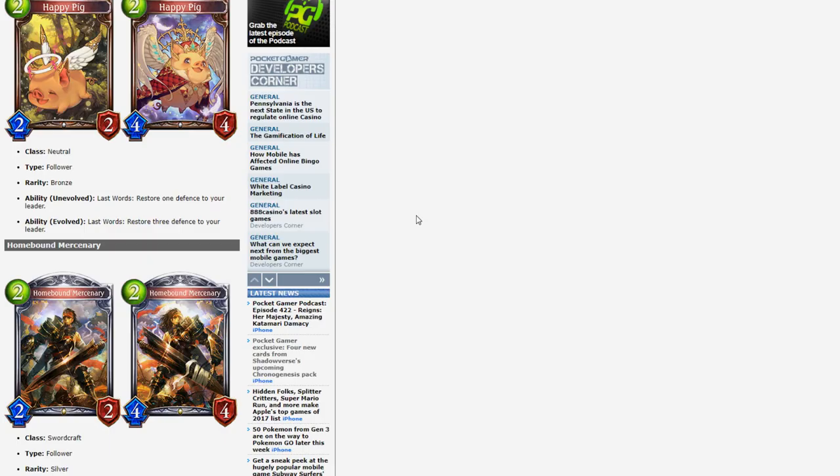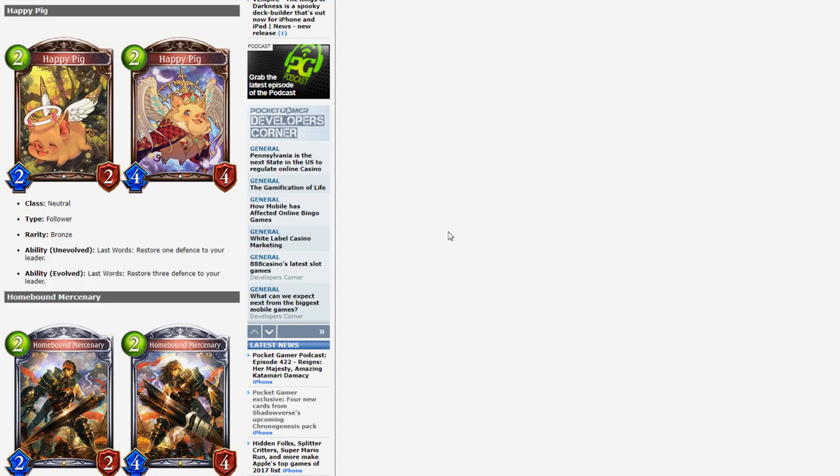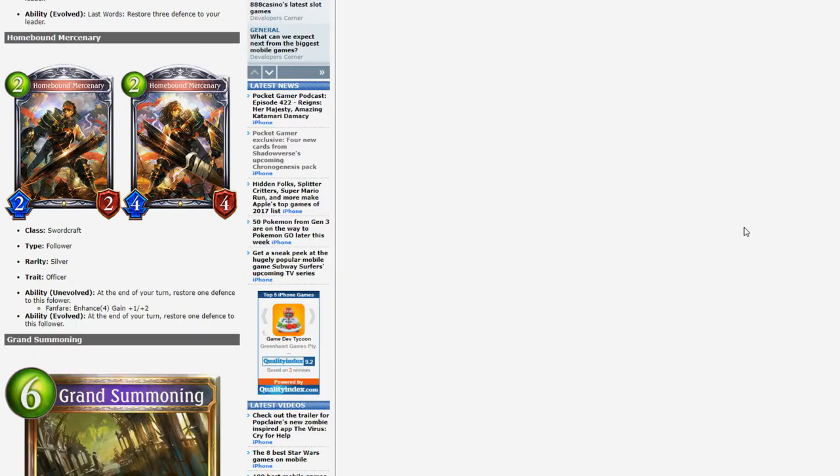Happy Pig — 2 play points, 2/2 neutral bronze. Last Words: restore 1 defense to your leader. Evolved: restore 3 defense to your leader. This card seems like a solid 2-drop — we need those since a lot of 2-drops are rotating out. It's playable in defensive style decks because 3 health restoration when you evolve it is decent. Is it worth evolving Happy Pig over anything else? I'm not sold. I don't hate it, I don't think it's the best card by any means, but I can see it being played — the art is also absolutely adorable.